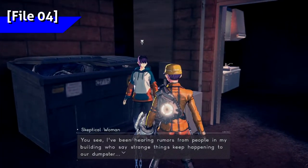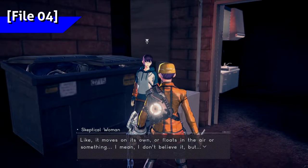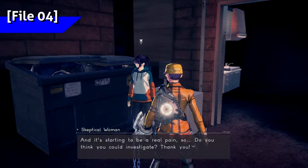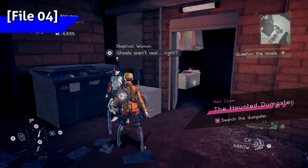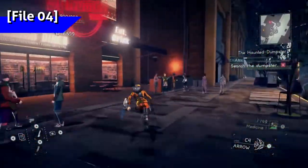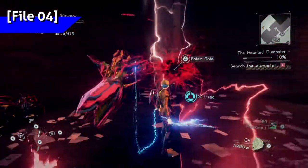Once at Harmony Square we have three cases available. These particular ones can be done at the regroup chapter as well. The red case here is the haunted dumpster. Talk to the gal by the basketball court then follow where I'm going to a back alley corner with a bunch of dumpsters. A portal will open up so head in for a fight.